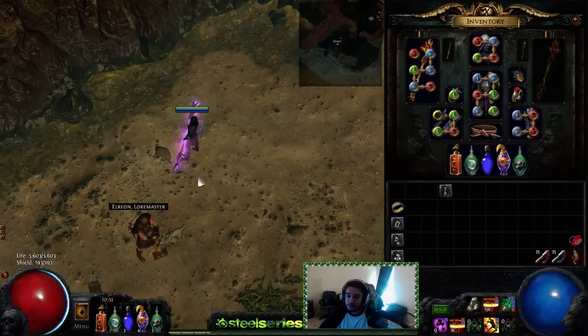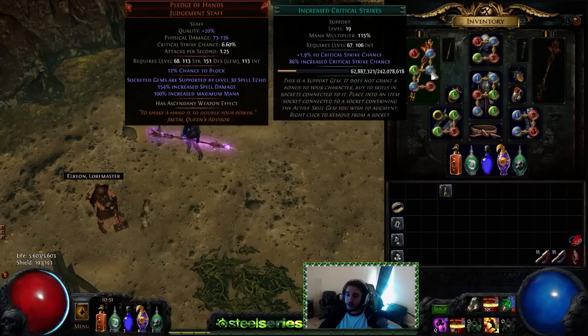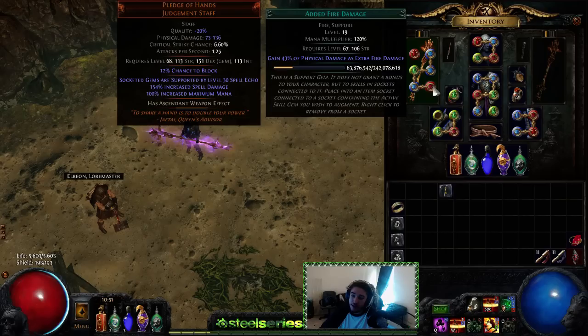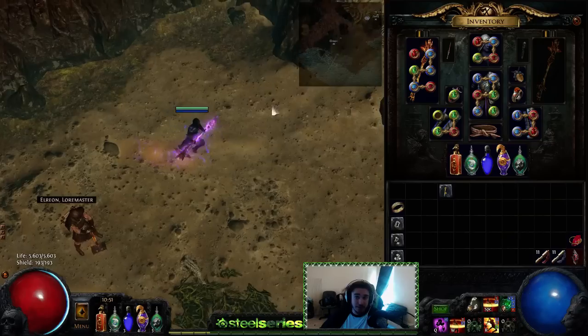We're using a Pledge of Hands, and our main link setup right now is Blade Vortex, Increased Critical Strikes, Controlled Destruction, Phys to Lightning, and Added Fire. Phys to Lightning can be swapped around for Increased AoE or Conc Effect, however you really want to do it. I'm going to use it as a six-link setup for Increased AoE.